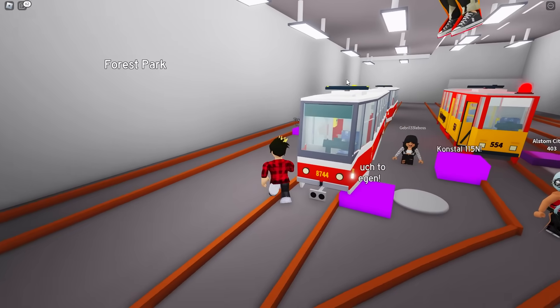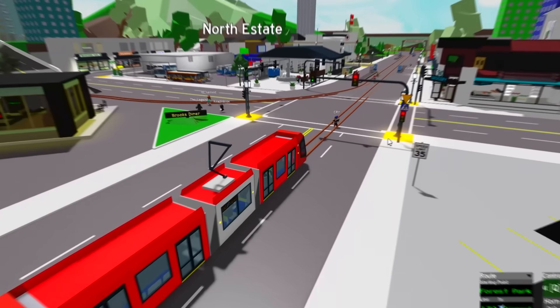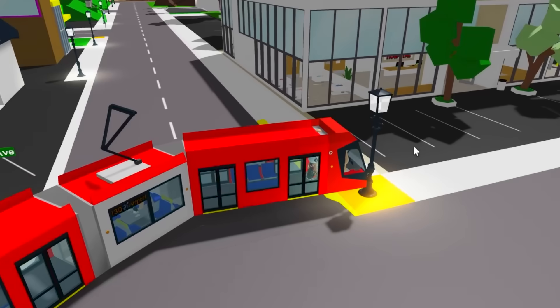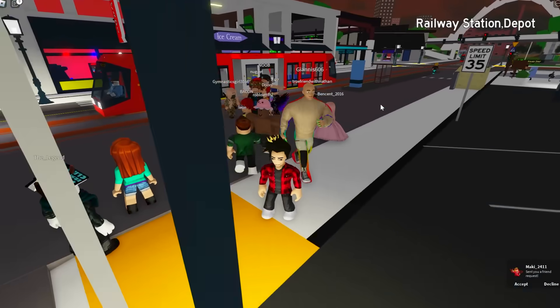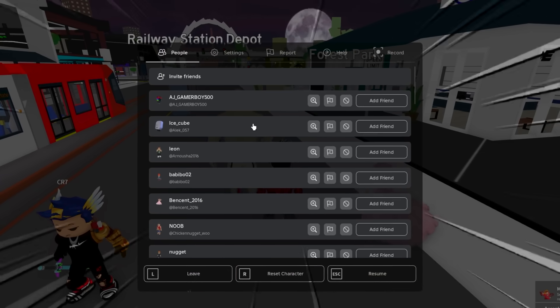This red one looks pretty cool. Look at us go — I made it go so fast as well. We just crashed into this bus! We're out of the rails now. Interestingly enough, we're still able to drive around without rails, which doesn't make sense with how trains work. Just look at how many people are already inside this map — so many subs have joined me here.